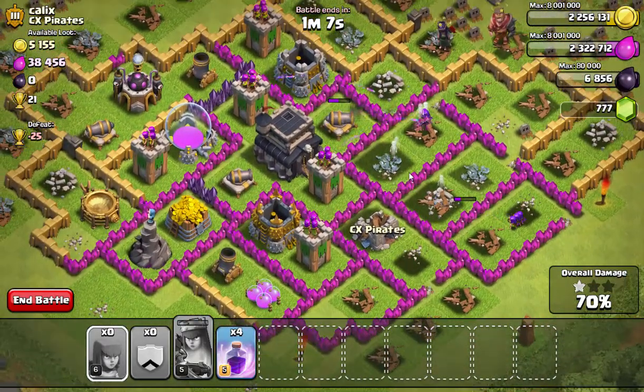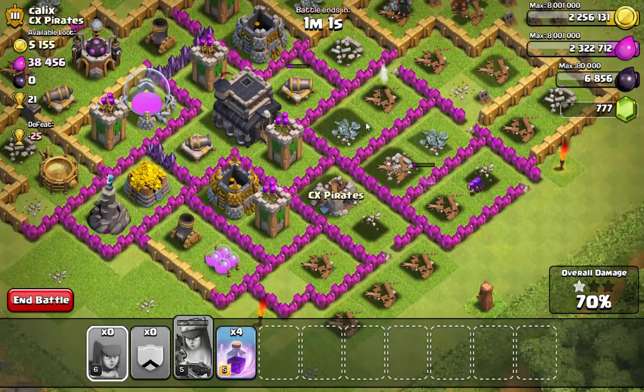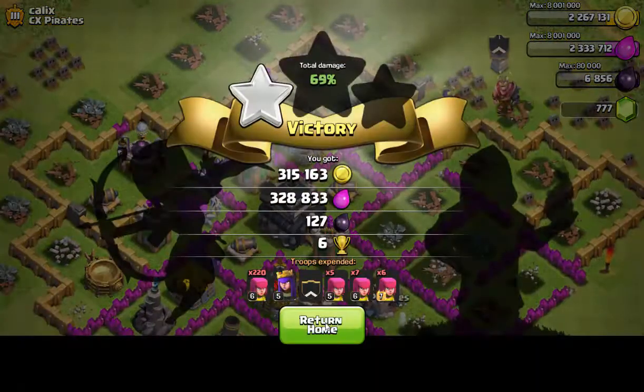Taking out the last cannon — or one of the cannons — hopefully we can do it, but we're running out. Nope, we can't do it. These guys are taking out walls, which of course takes forever. And they took out the wall and walked the other way, because Archer Queens are very conscious about time and time consumption.